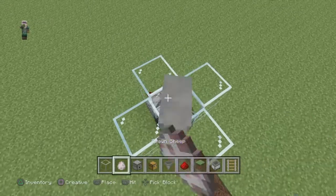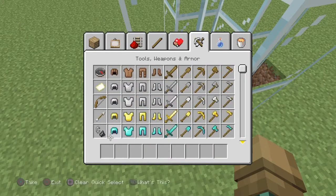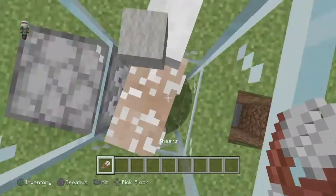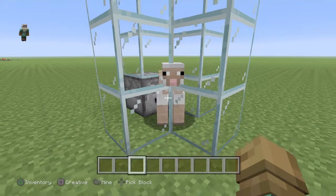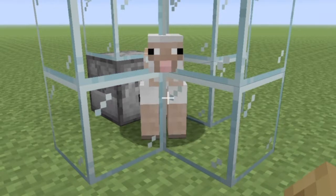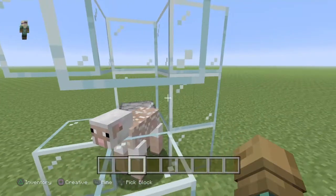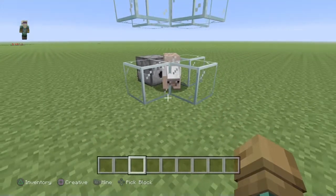Voila! All you need to do is get your sheep in there. Before the machine can work you first need to shear the sheep manually. Okay, see, I've sheared it. Now all you gotta do is wait for the sheep to eat the grass. Come on, sheep, eat the grass — yes! That's exactly how it works.